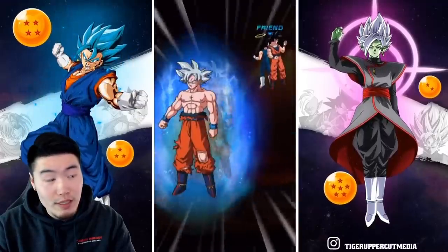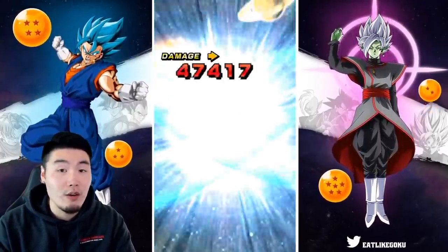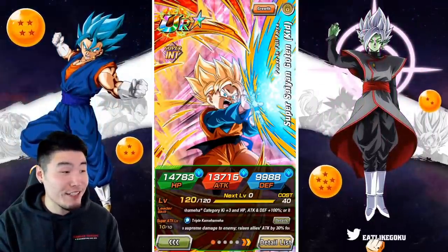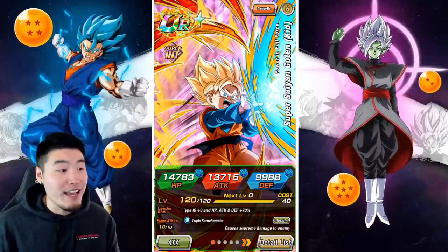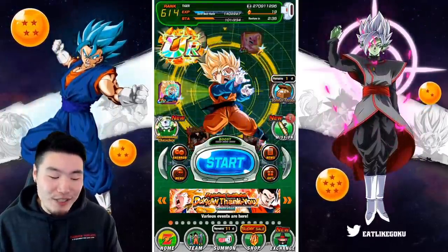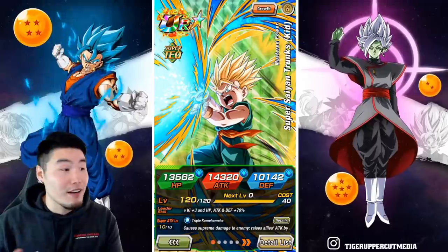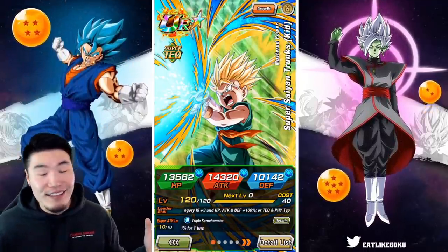Even with 70% damage reduction, MUI is still doing a decent amount to us — 13k, 11k, 12k. It's not bad by normal unit standards but you still have to be careful at this phase. MUI Goku is one of the hardest hitting enemies in the entire game, so we can't fault the kids too much. My stream actually crashed at the end, so the last couple of turns got cut off, but you saw most of the showcase. Both of these kids are top priorities for picking up with thank-you gift cards.